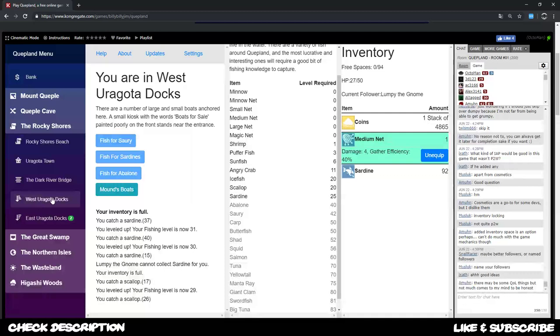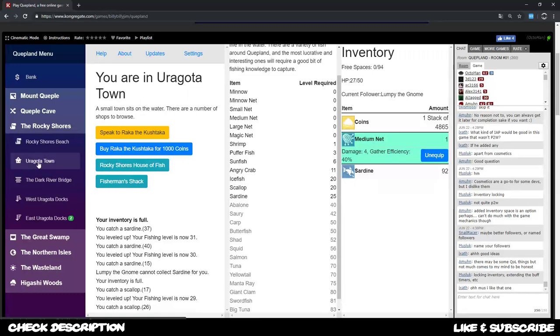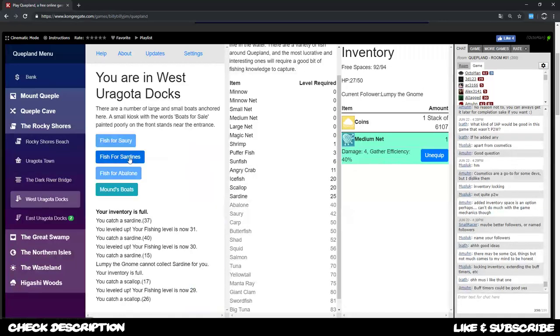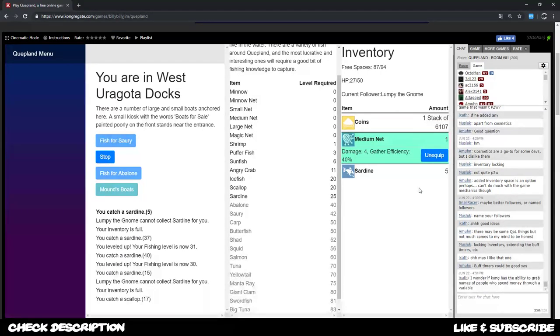I go to Uragota town and see what the sardine sells for - the value is 14 each, so in the end I'm gonna get almost 1,300 for my currently filled inventory space. I go back to the docks to get more sardines, and as you can see my coin value is increasing quite nicely just from doing that.